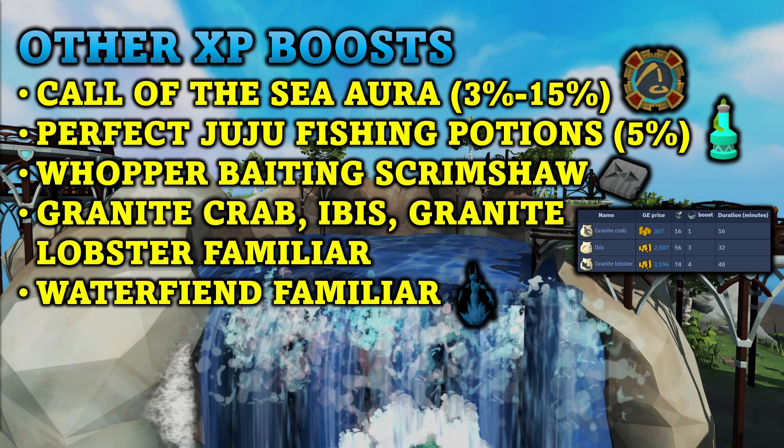The Whopper Baiting Scrimshaw gives a chance at gaining more XP while catching fish, increasing your XP rates by up to 6% depending on the fish you are catching. For summoning familiars, you have the Granite Crab and the Ibis, both useful since they grant an invisible boost to your fishing level by 1 and 3 respectively. The Granite Lobster grants an invisible fishing level boost and will also forage raw sharks and raw swordfish, granting 10% of the XP when one is foraged. You also have the Water Fiend Familiar, which isn't beneficial for extra XP but has a 5% chance to duplicate a fish caught.